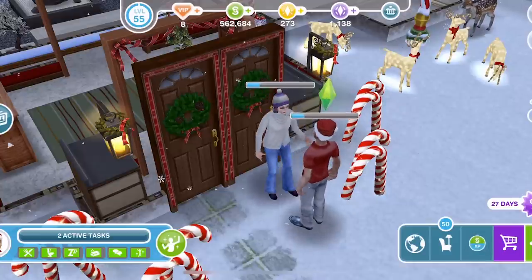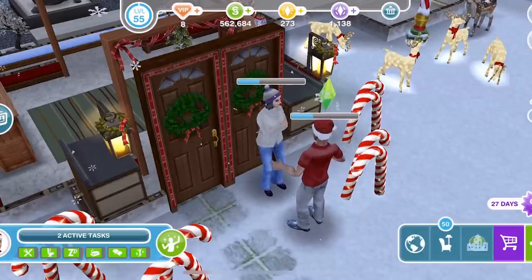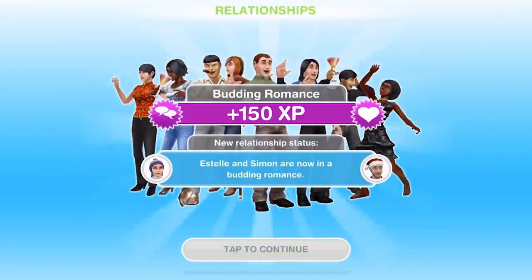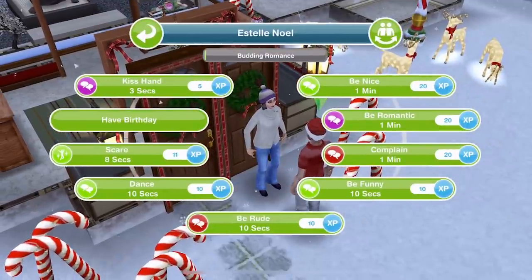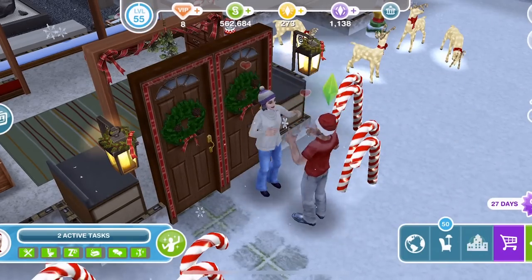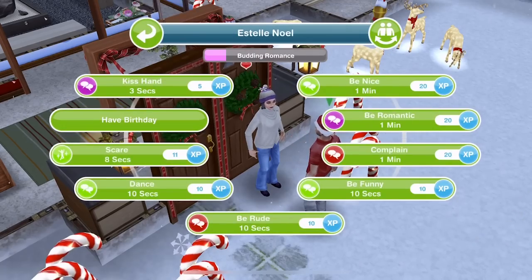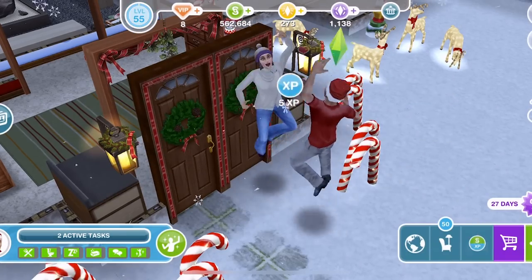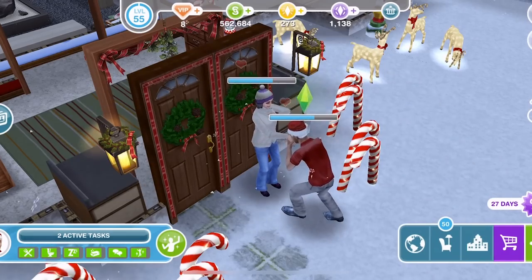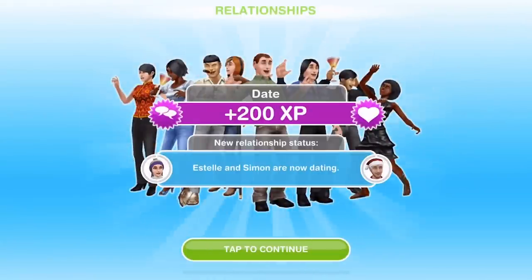The option to get engaged is only available at a certain relationship level - you can't just propose to a stranger. We can see now that they have a budding romance, so Estelle and Simon are in a budding romance. Now if we click we get different interactions: we can 'Be Romantic' for one minute or 'Kiss Hand' for three seconds. I tend to do the kiss hand for three seconds if you want to do this quickly - I think it speeds it along more. As long as you're doing romantic actions you can see the pink bar at the top going up each time.